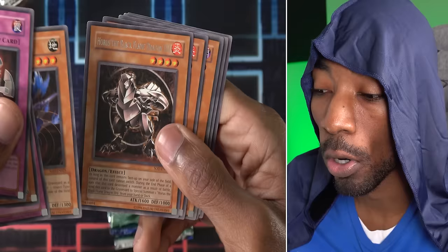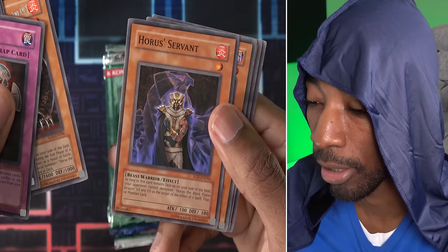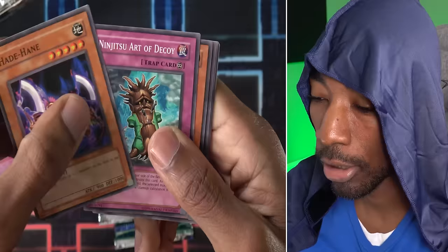Element Soldier — the element series of cards. Horus the Black Flame Dragon Level 4, and Horus' Servant. As long as this remains face-up on the field, your opponent cannot designate Horus the Black Flame Dragon as the target of spells, traps, or monsters.